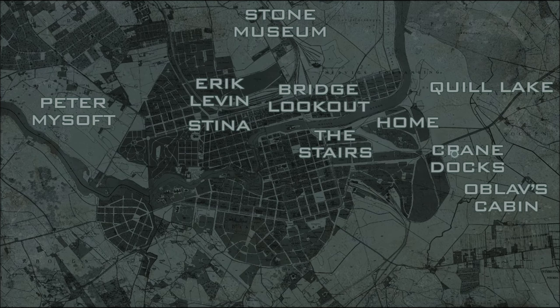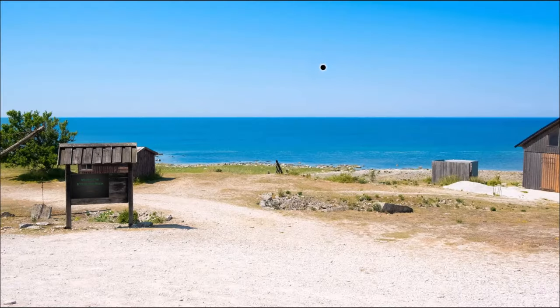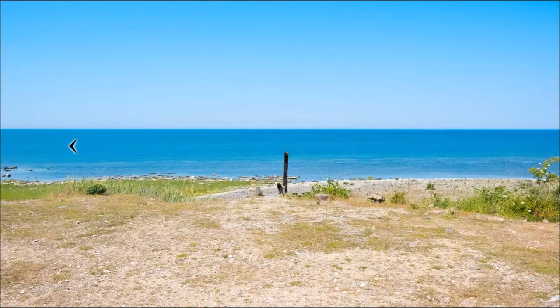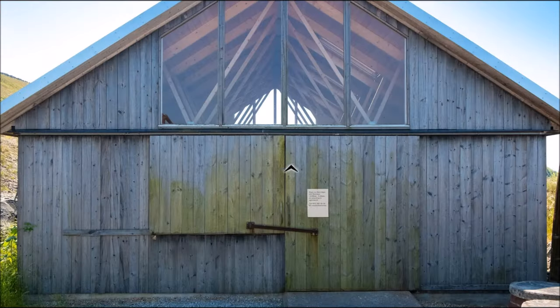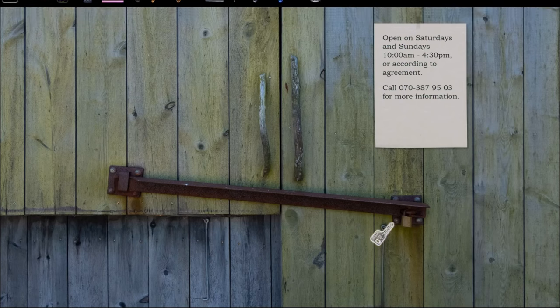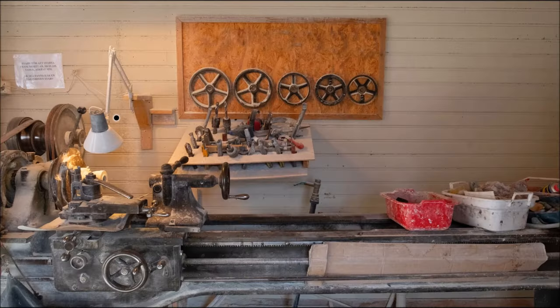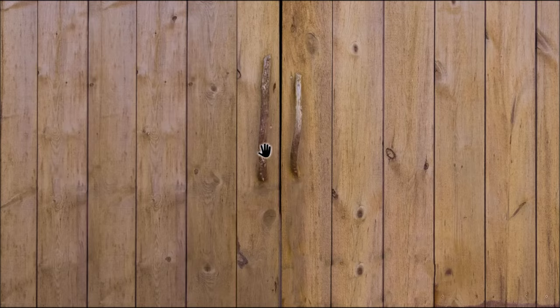So we were at the stone museum. Let's get there quickly — a rolling stone gathers no moss. We're going to use the key to get inside. Take a look at this — this is very important. You might want to take a picture of it or write it down on a piece of paper, because we are going to solve a puzzle with that momentarily.